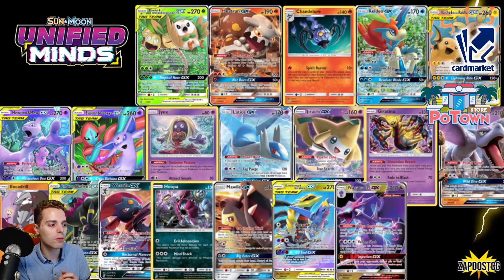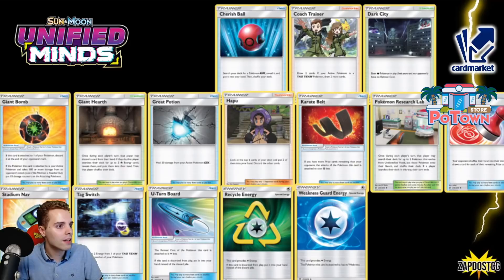We have Umbreon & Darkrai GX with Dark Moon — sometimes saw play in Turtonator lists. There was also a Dark Box deck with Weavile GX created during the time of Worlds — it wasn't that great, but at least one person got into top 60 at Worlds with Dark Box. There's Hoopa. There's Mawile GX — the bread and butter for your ADP deck to slap down the opponent's Dena and Crobat. Garchomp-Giratina saw huge success with Weezing and Roxie and all that stuff, and then Naganadel in any Mewtwo deck to snipe some stuff, or in Beast Box.